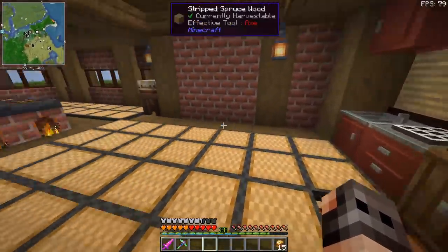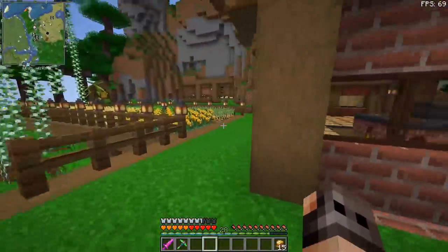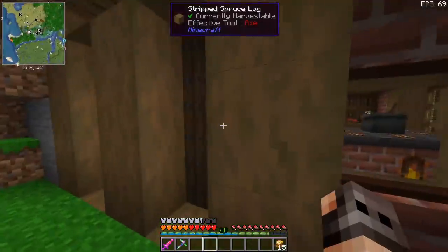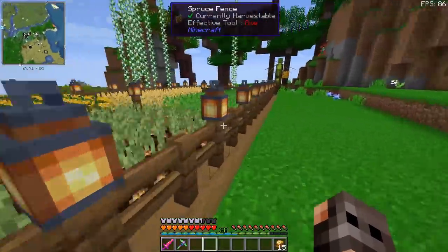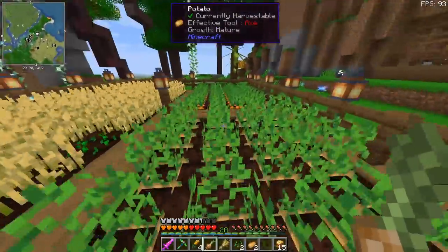This kitchen is nothing special, but I just wanted to play around with Farmer's Delight because I think it's a really cool mod. I also added a few fields for the ingredients we need in the kitchen in order to have a variety of food. We have rice, onions, wheat, potatoes, and carrots.